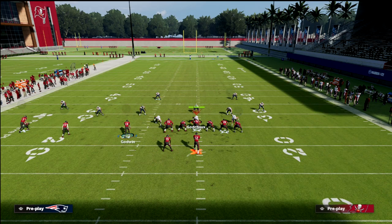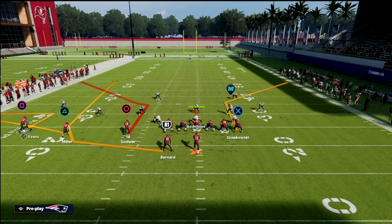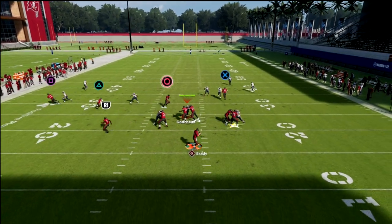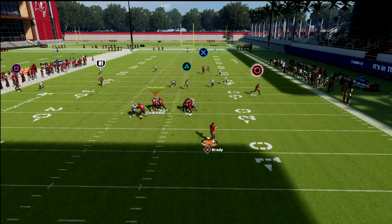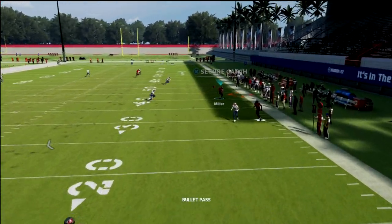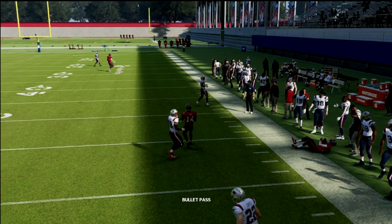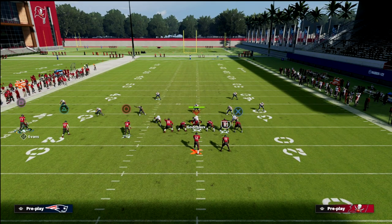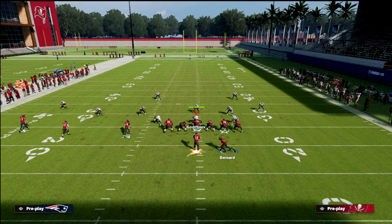If you want to hit them in a different way, you could still run that out route with Evans, but instead of running a post, you can run a slant. The reason I wanted to mention this is because now you have a natural high-low concept on the backside where that slant is going to get about 15 to 20 yards down the field, and then of course you've still got your post.